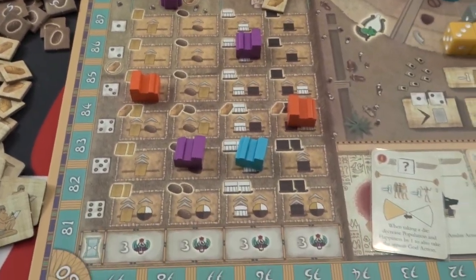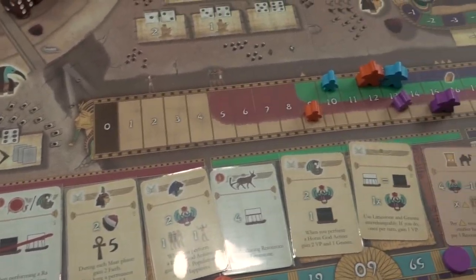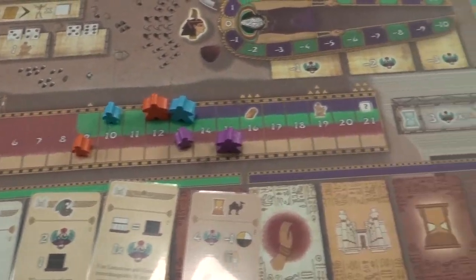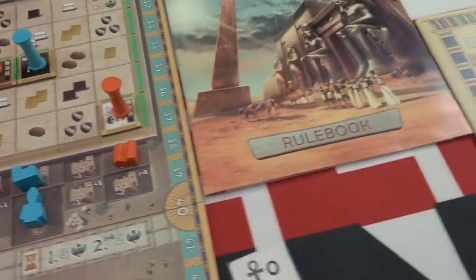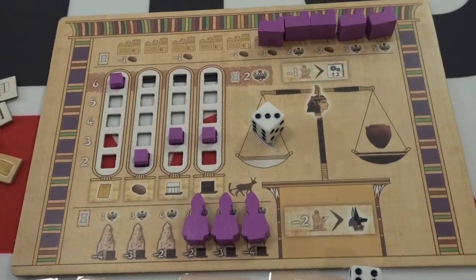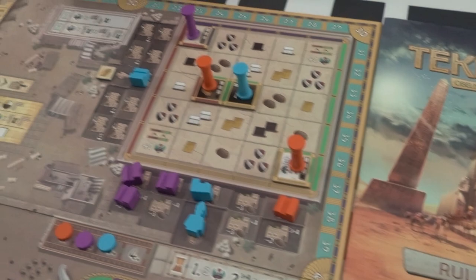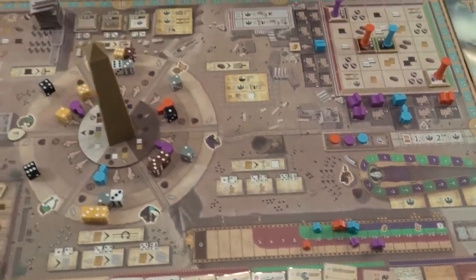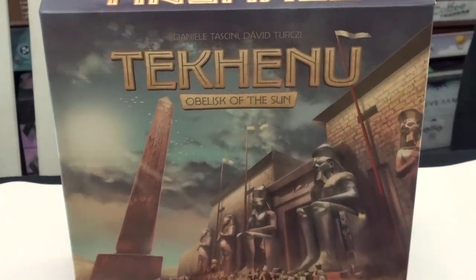Players in the game will draft dice from around the large obelisk in the center of the board, taking actions in one of the 6 sections associated with each of the Egyptian gods. While the sun's shadow shifts around the obelisk throughout the game, some of the dice are in the sunny areas, some in the shade, and some in the dark. This affects the player's actions possible each round. Plan and make the best decisions each turn to score the most points. Whoever scores the most points at the end of the game wins.